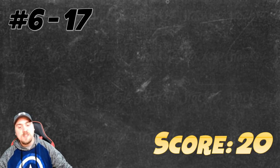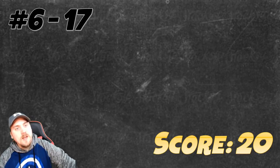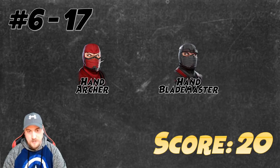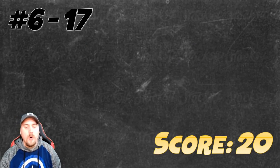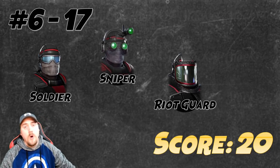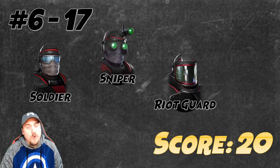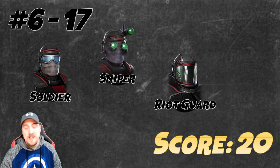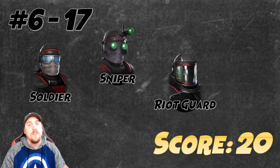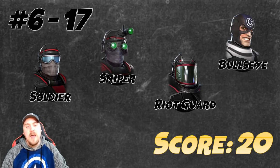Next up, ranks 6 through 17 — quite a few characters to get through, all with a score of 20. First: Hand Archer and Hand Blade Master — not very disappointing. Next, showing up: Soldier, Sniper, and Ride Guard — the Mercenary squad. Lieutenant isn't on this list because he's actually been used to one-shot city nodes and Dark Dimension, giving him a slightly higher score.